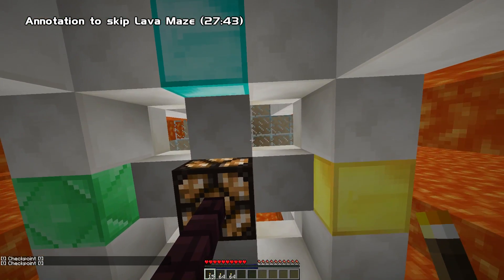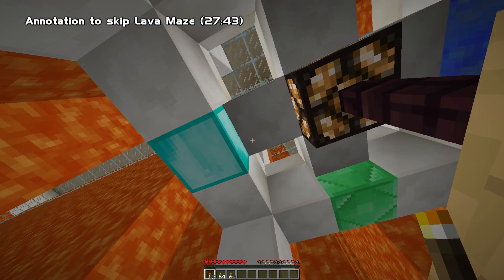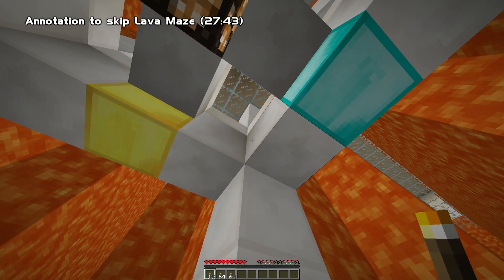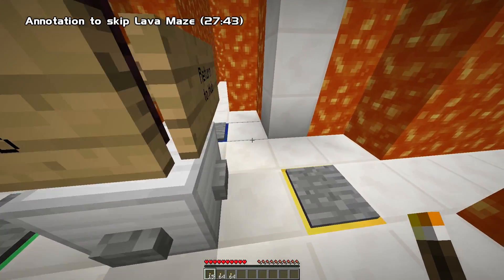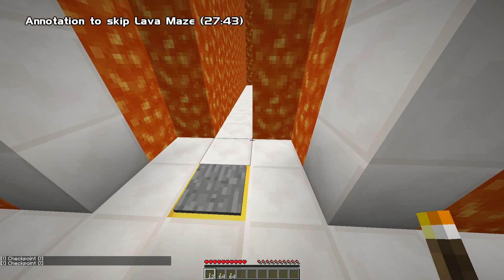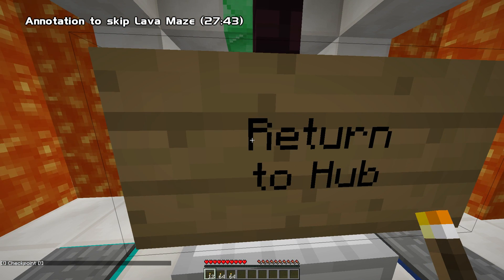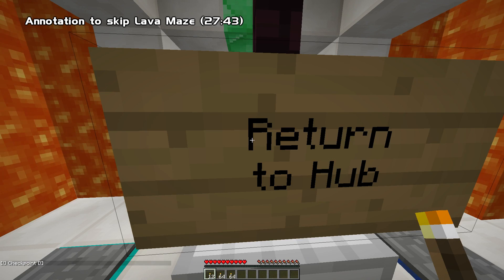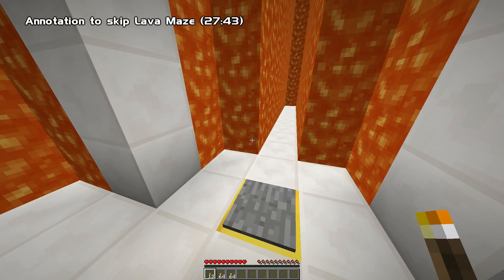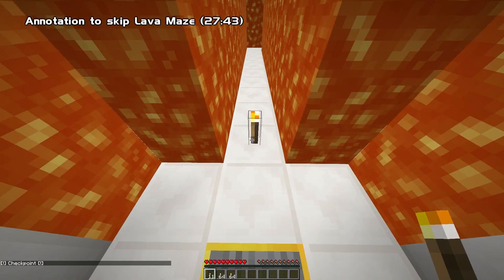Well, I came from this direction - boom. We're going to go for gold and try and get out of here. I'm not going to annotate to this and then have an annotation further in - I'm just going to have the annotation take you straight to when I'm through the lava mess, because I'm not going to subjugate you to anything like this.